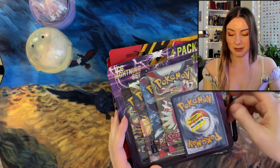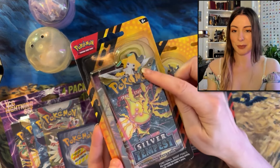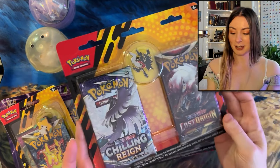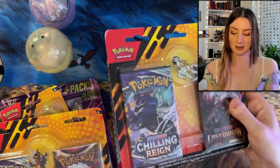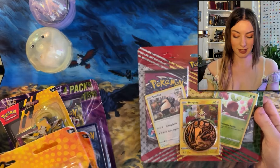So first up, here are some of the booster packs or booster bundle things that we got. Awesome one that comes with a pin. We've got Silver Tempest and Fusion Strike. We've also got Lost Origin and Chilling Rain, just those have different pins. And then we have Fusion Strike and Chilling Rain again, I believe.